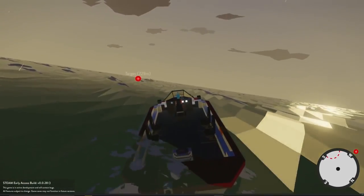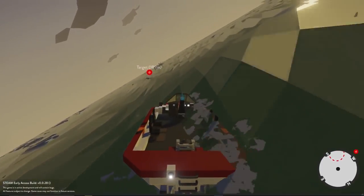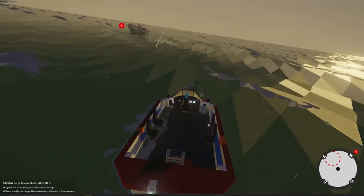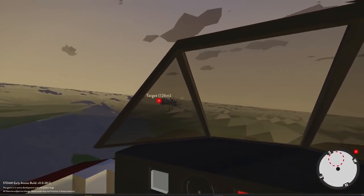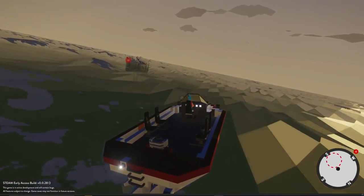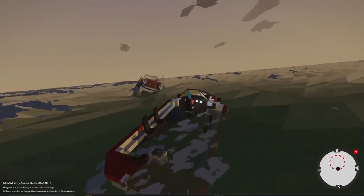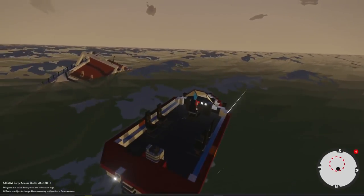We appear to be coming up on the yacht. It is pretty choppy out here — the waves are going across us right now. I kind of want to hit them a little more direct and try to see how many survivors are going to be in the water. That's actually a — wow, that's a big yacht. Let's see if we can get a view of it here. Oh yeah, that's a big one. No telling how many people are going to be in the water — I'm hoping not that many, because I only have four seats here. So let's try to circle around.